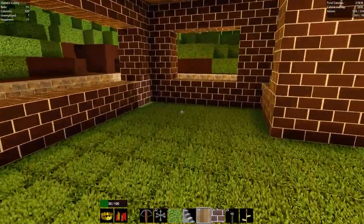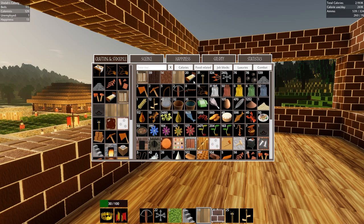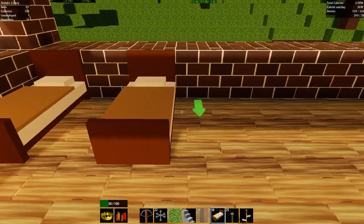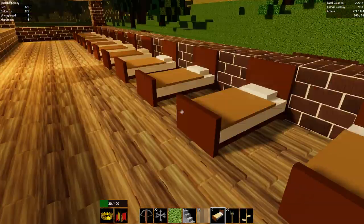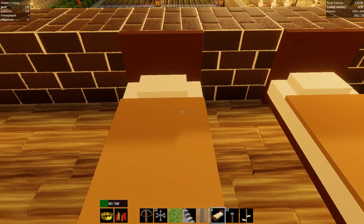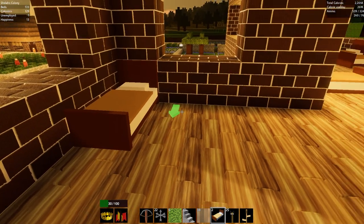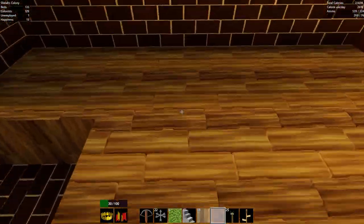I'll put these beds up here. I'll put some half blocks in as well to make those stairs more stair-like. So we've got like 20 beds we need to put in. We're a little bit out of space. I literally have enough beds to already fill this entire building. That's terrifying.